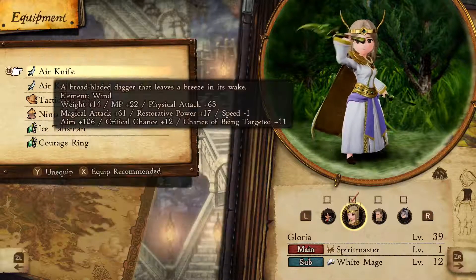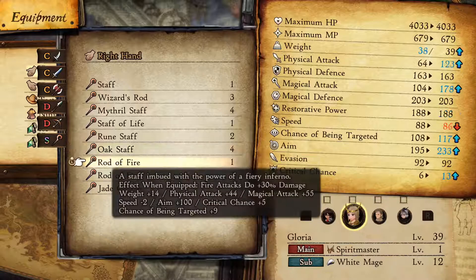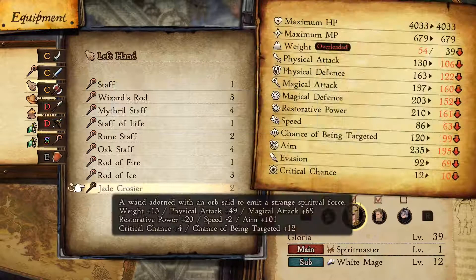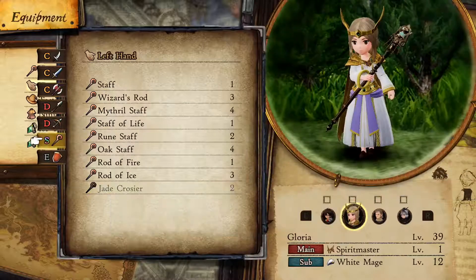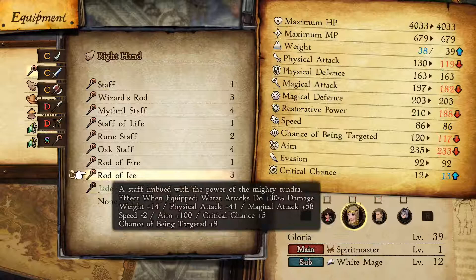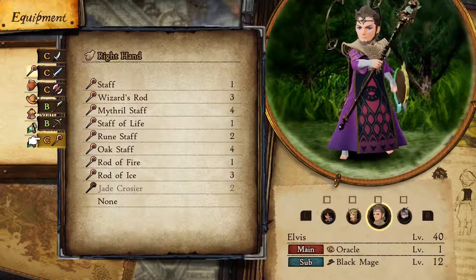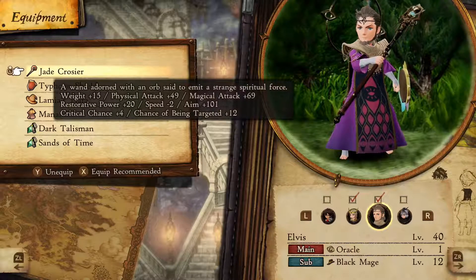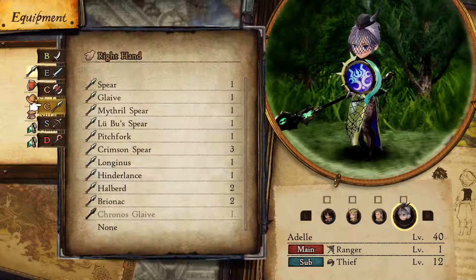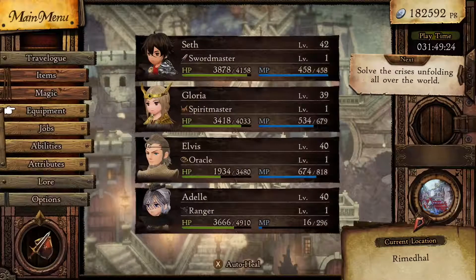She shouldn't be using Double Knives — that's silly. We'll remove these and give her a Jade Crozier. You can't equip two Jade Croziers. It's overloaded anyway so I can't really equip anything else on her — that's perfectly fine, it's just at the weight she needs. For Elvis, nothing is really great on him so we'll keep the Jade Crozier on him. Adele has got to use a Bow — the Grape Bow, 104 Physical Attack. That'll work. So that's our party.